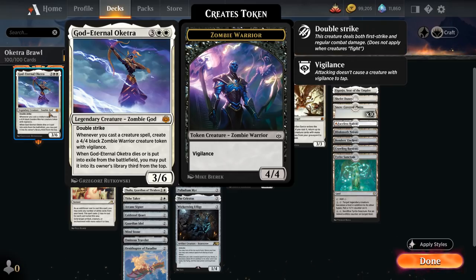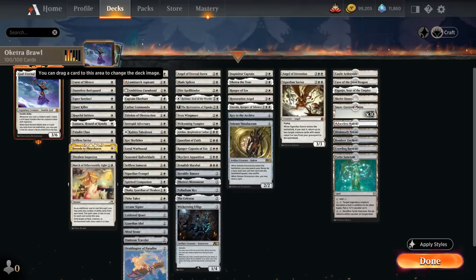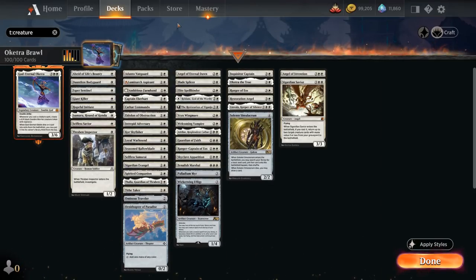Our deck is incentivized to include a lot of creatures to trigger Oketra's ability, and that's exactly what we've done here. Looking at the breakdown, our deck is mostly creatures — we're pretty aggressively slanted — and we've got some disruptive elements as well to slow down the opponent's gameplan.